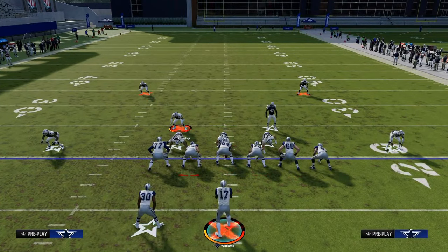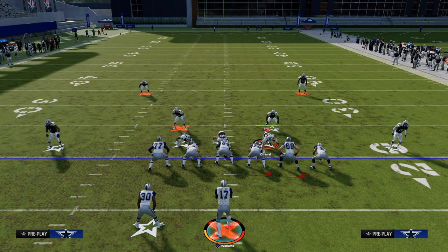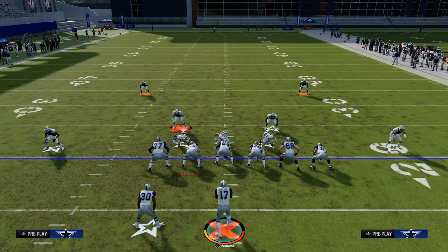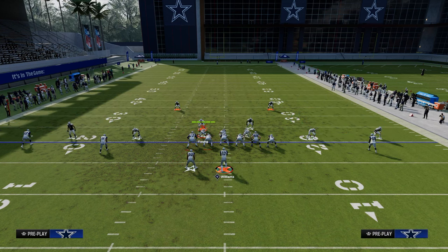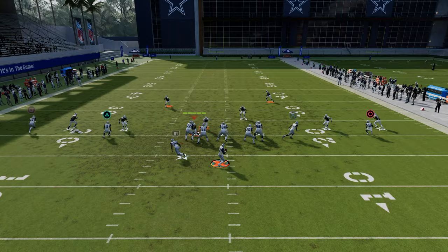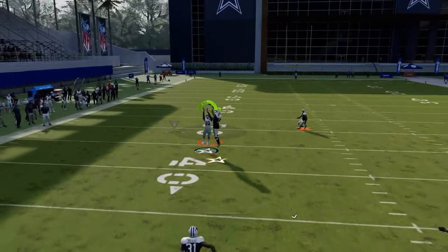The other thing you have here that's kind of an underrated aspect of this is you do have some wheel routes. A lot of people like hard flats — they're going to try to just take away the quick flats and they're going to try to blitz you. That's going to be the main strategy.